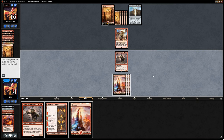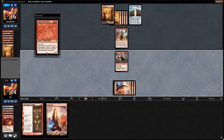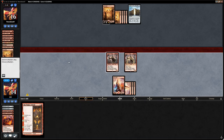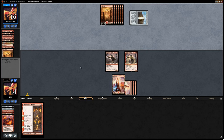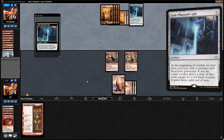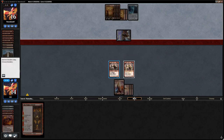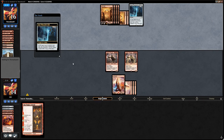We can keep both Chainwirlers on defense since the Dreadmaws can't make any profitable attacks that way. Opponent goes for the Dreadmaw first — we double block it, and the opponent hasn't really accomplished anything besides exiling a Dreadmaw from the graveyard. Now they decide to go with their own Chainwirler instead — they've learned their lesson.